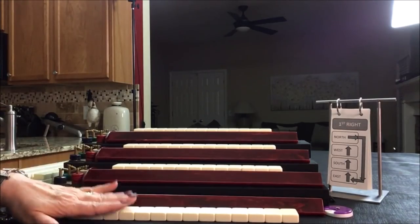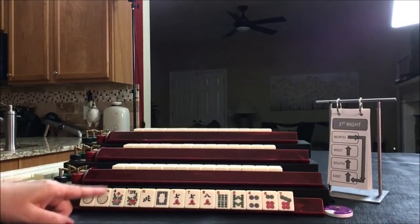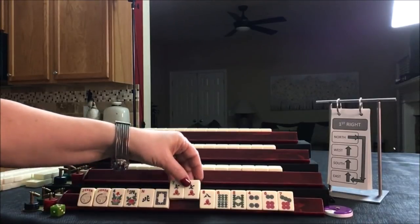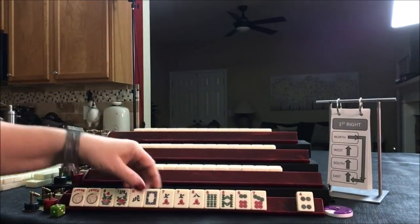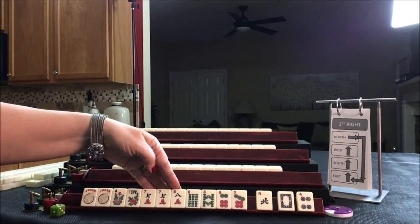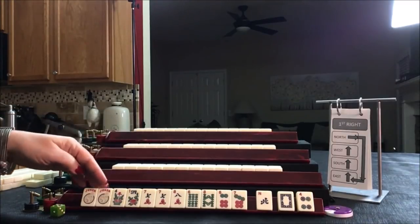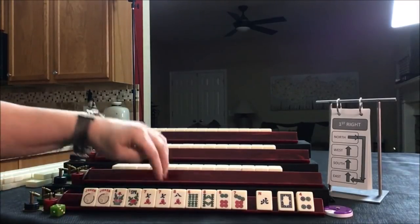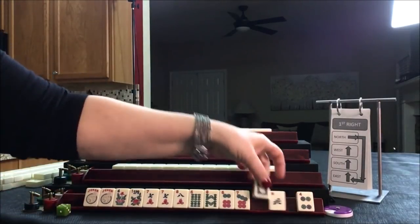Everybody has their tiles. Let's see what we can do for East. East has a pair of jokers, pair of flowers, one North, one white, pair of sevens, eight, six, eight, six, seven. I think we should do consecutive — seven, eight, six, seven, eight — mixed suit Kongs with flowers. Maybe that would be the fifth hand down. I wouldn't pick a hand yet; I would just gather six, seven, eight and see what happens. Discard these, but I don't think I would pass a white.